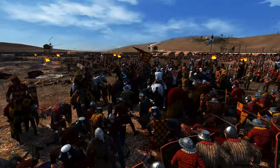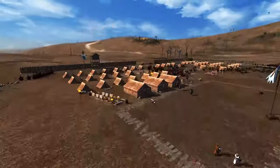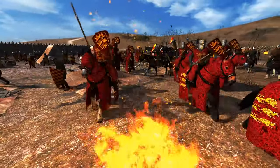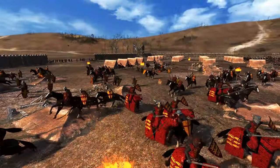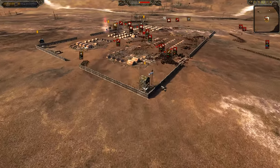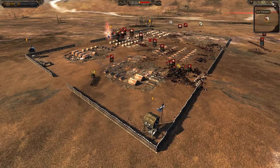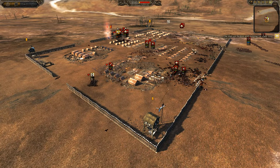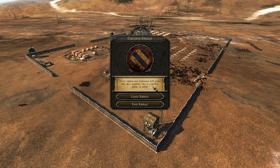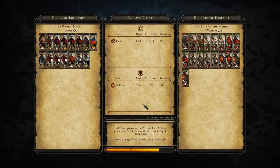Pat yourself on the back if you thought England was going to beat Burgundy. To be fair, England are a major faction with probably a more diverse and better army build, but you would never underestimate a defender — regardless of whether it's a siege, a port city, or a fort. The defender usually has all the advantages. But this time around the English overcame the Burgundy front — a decisive defeat for Burgundy. Let's go through the casualties sustained and inflicted and look at the stats.